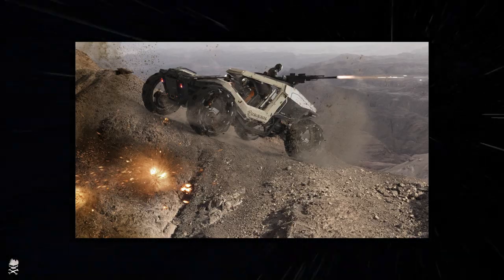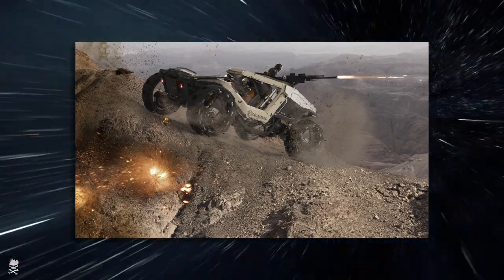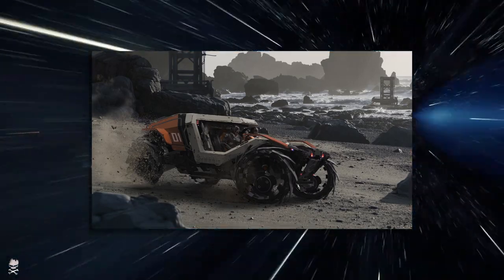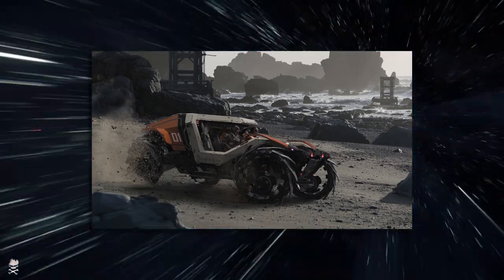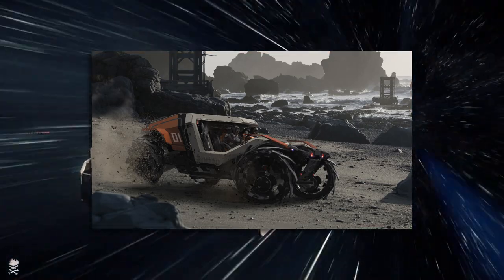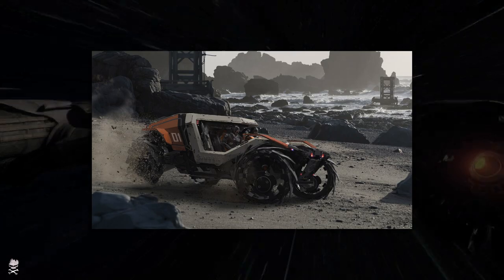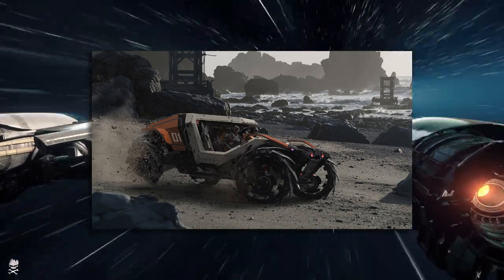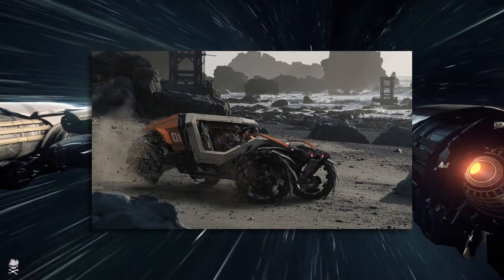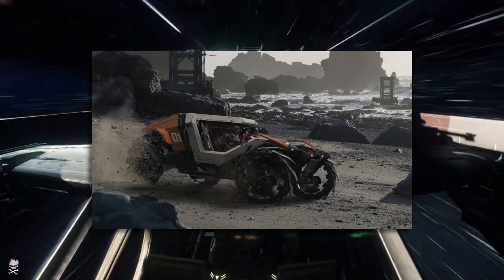Question seven: can a Cyclone end up on its side or roof, and if so, how do we right the vehicle post-accident? It has jump jets to help stop that from happening, but if it does tip over, you're just going to have to get out and flip it, though no specifics on exactly how that works or when it will be implemented.